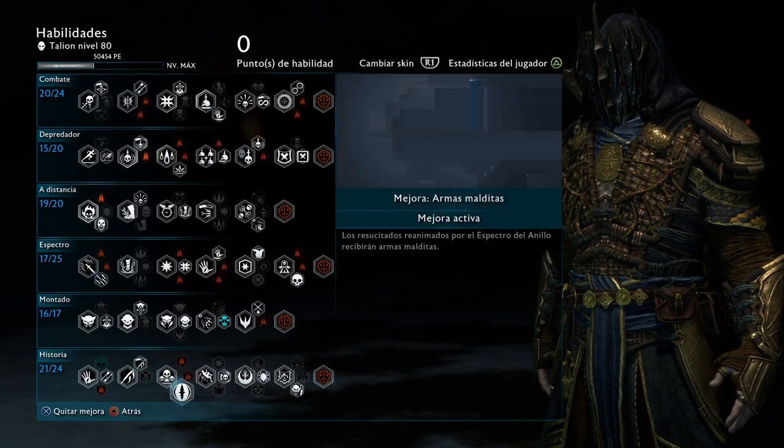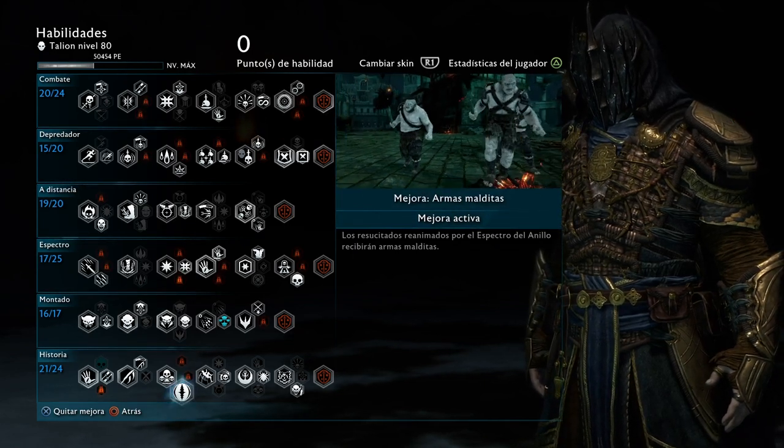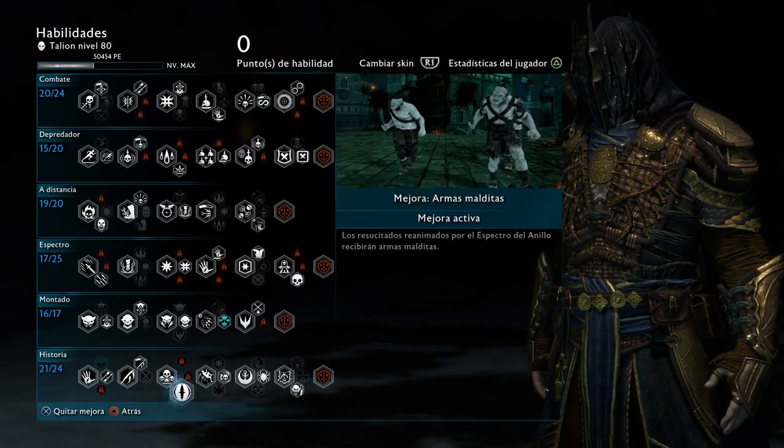For this slot, I have the Curse option where my Undead have cursed weapons that I revived — simply because you don't have specific powers for that on the skill tree, so you might as well have them with the curse.